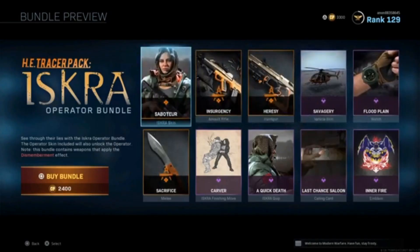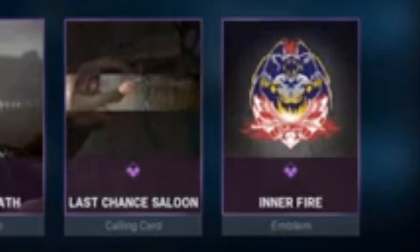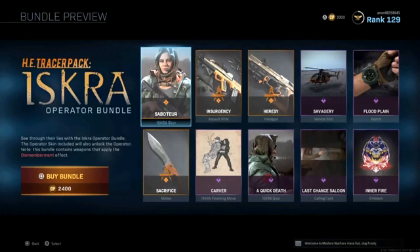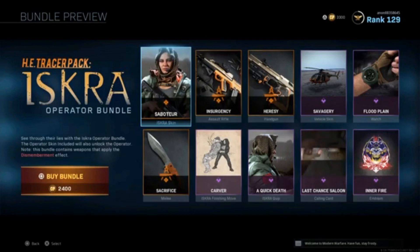So guys this is the Iskra bundle. You can pick it up for 2,400 COD points and it comes with all the stuff I just showed you. I like how the Calling Card and Emblem are animated. I do like that the Assault Rifle and Handgun variants come with the dismemberment effect. Not sure about the knife — I don't think so unfortunately.